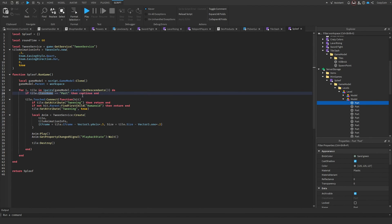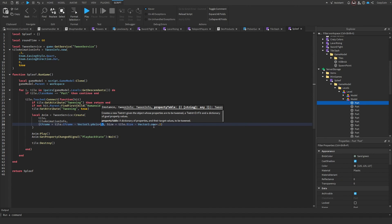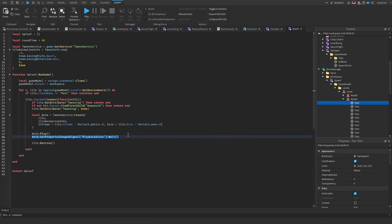We loop through all descendants in game model dot levels and skip anything whose class name is not part. When a tile is touched we check if it has a tweening attribute — if so it's already animating and we return. If no humanoid is found in hit.parent we also return. Otherwise we set tweening to true, create a tween that moves the tile one stud down and shrinks it slightly, play it, wait for the playback state to change, then destroy the tile.